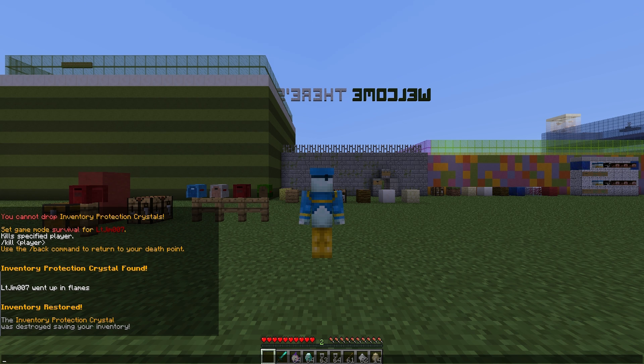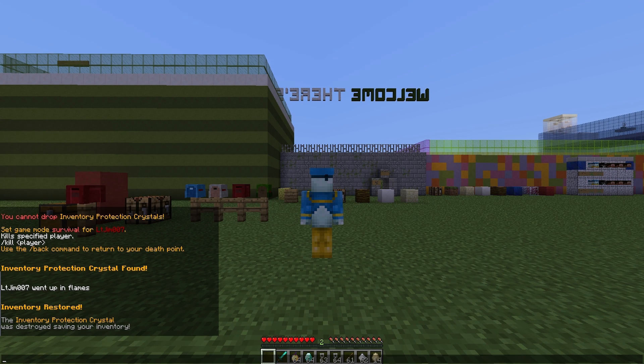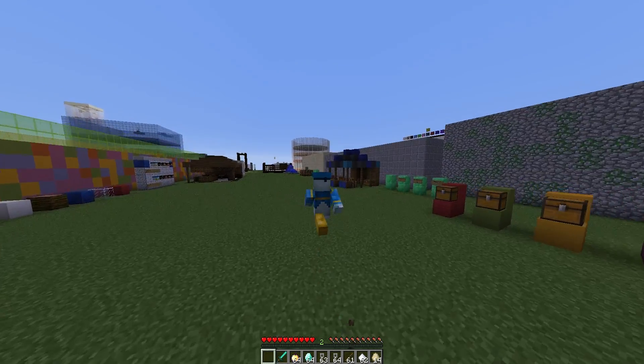It says 'Inventory Protection Crystal found and inventory has been restored.' As you can see, we have our full inventory in here minus the crystal, which was obviously used up saving your inventory.